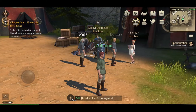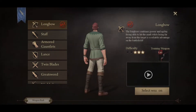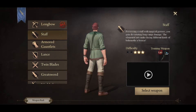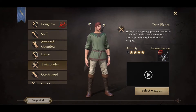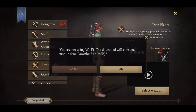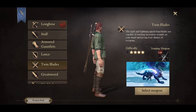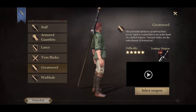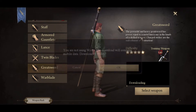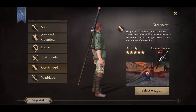Starting out, you pretty much immediately get sent to this guy named Harkin who tells you and shows you all the weapons you get to choose from. The choices are longbow, staff, armored gauntlets, lance, twin blades, great sword, and war blade. They all seem pretty interesting — you can download a short video clip to see what they look like in action and decide based on the move sets.